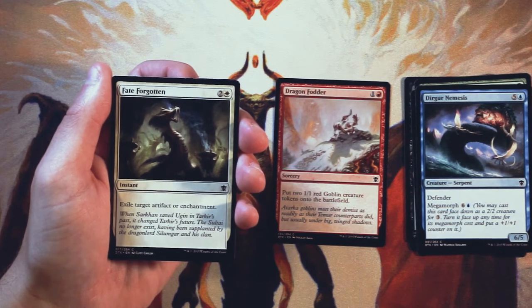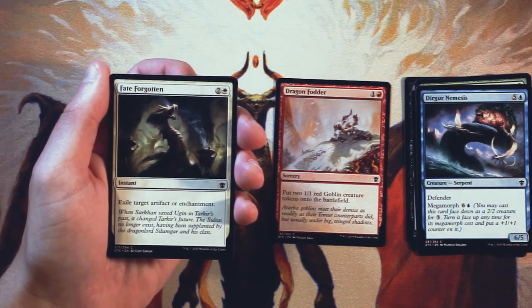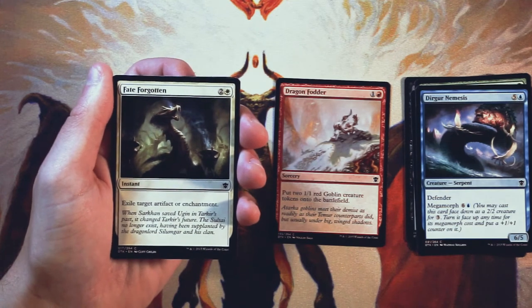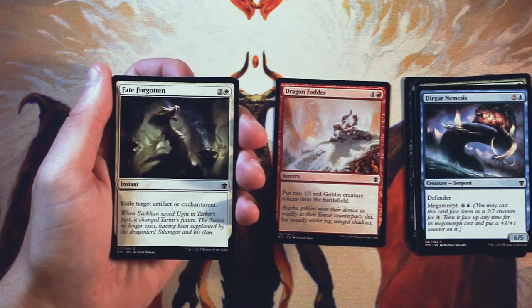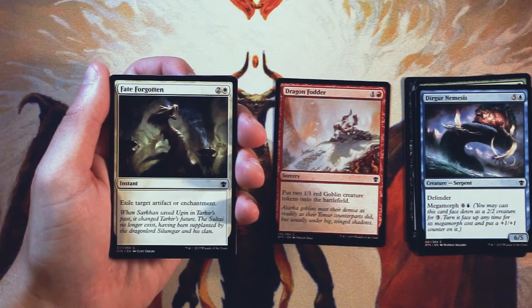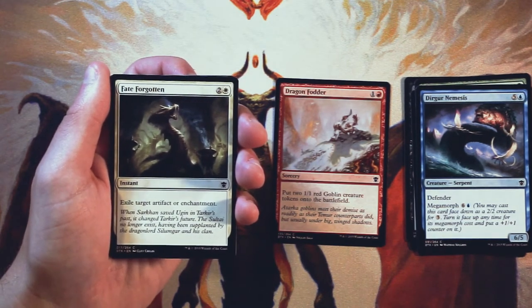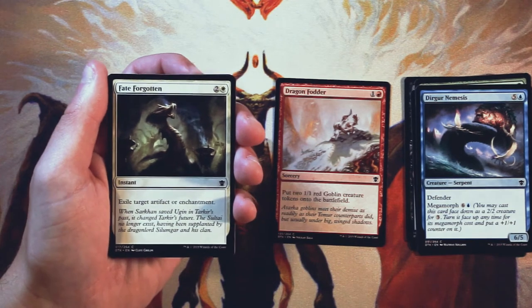Fate Forgotten is an instant for two and a white — exile target artifact or enchantment. This is a very straightforward card and definitely a sideboard card. Anything with artifact or enchantment hate tends to be more sideboard material. But if you're in white and you happen to late-pick this, I think it's great just to have access to.